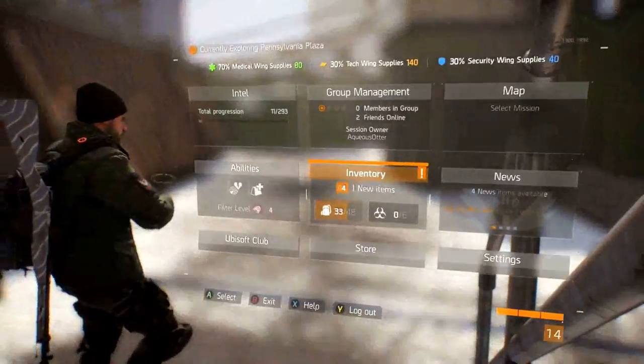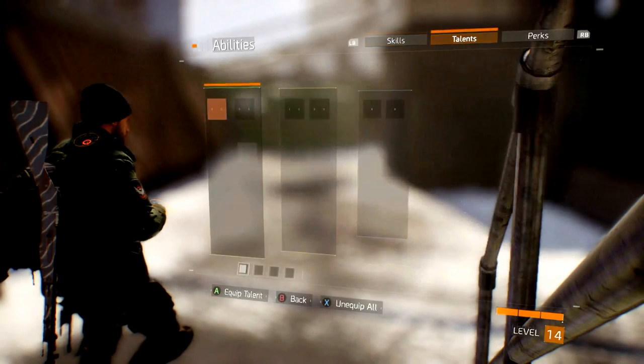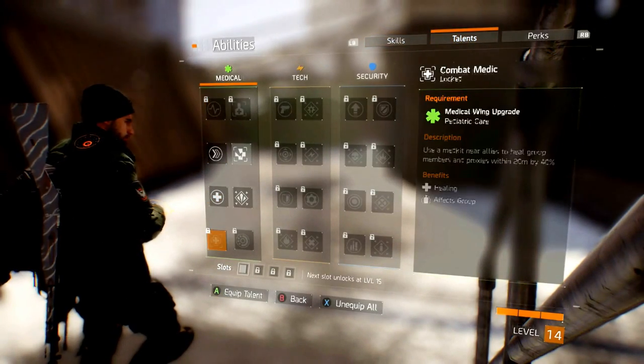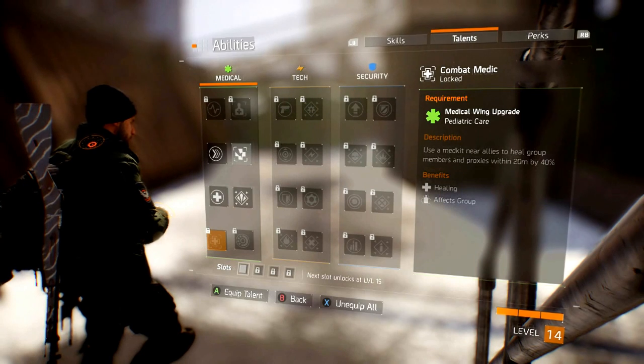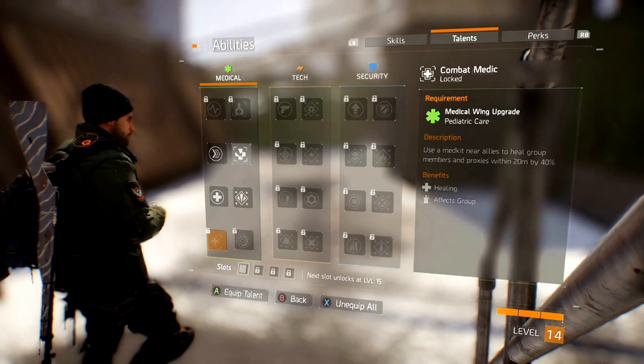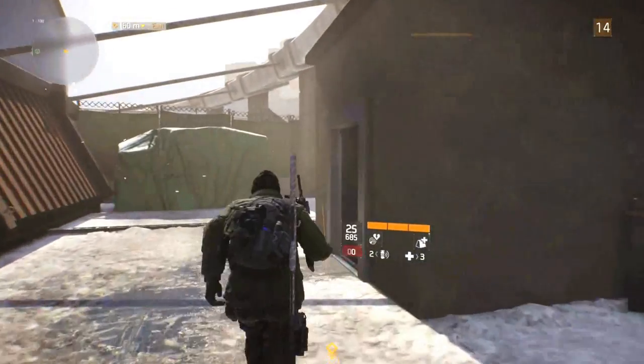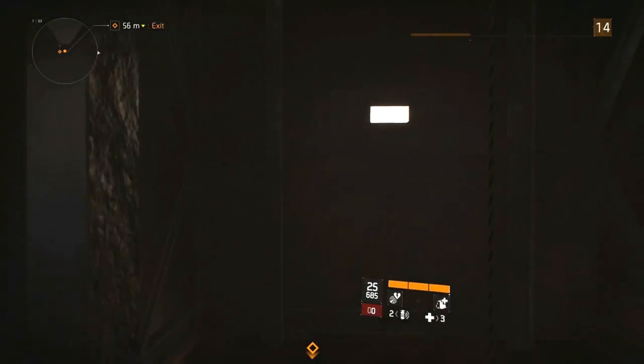Talents are going to be where the tactical advocate is going to be more supportive than it is going to be trying to give buffs. Since this build is a modified support build, we're going to use talents to further help the team. First, I would say combat medic will be a useful talent — using a med kit with allies within 20 meters will heal them by 40%.